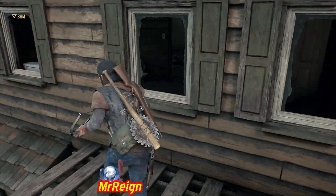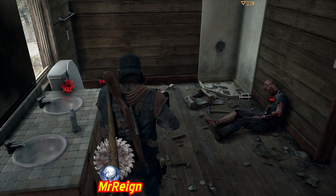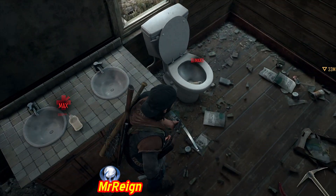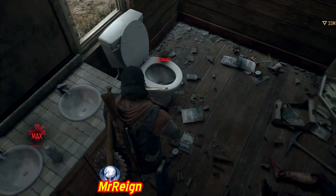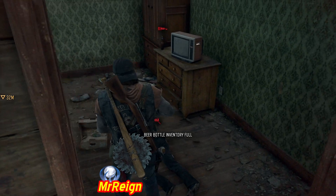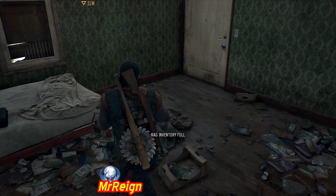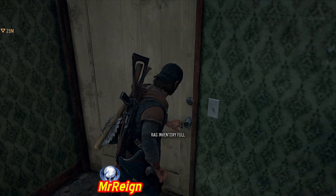Before you head off, go back outside and grab the second area through the two windows. Here you're going to find some health, some melee weapons, and a pipe bomb in the toilet. It's a very nice area to come and stock up when you pull through, because pipe bombs you can only craft at a much later stage and there are quite a few in here — two or three. You can also unlock the door from inside.